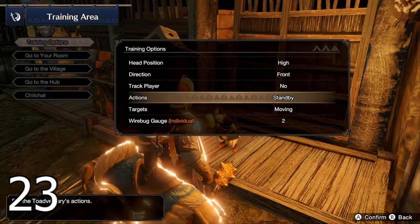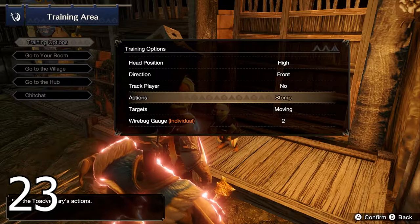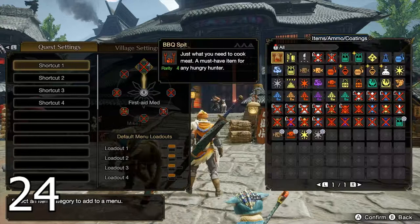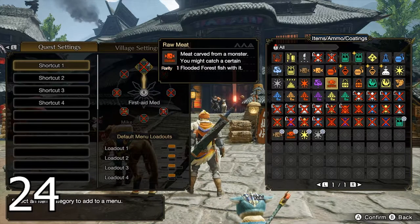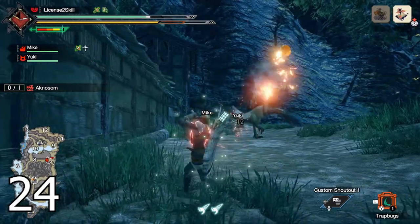In the training area, you can change the settings of the training dummy by talking to Sekire the trainer. For example, you can make the dummy stomp to practice counters. Don't forget to customize and use the radial menu — having quick access to heals will save your life multiple times.